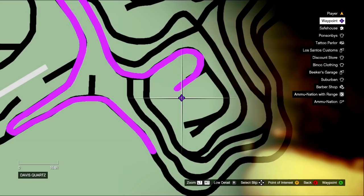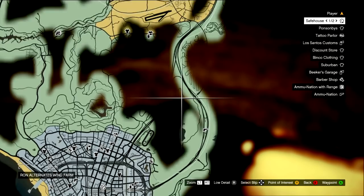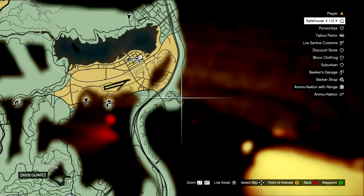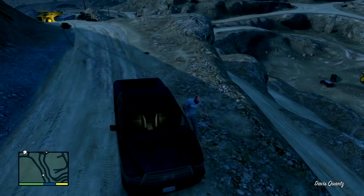Hey, what's up nation. It took me a little while to find bail jumper number one, Ralph, so I figured I'd make a quick video on it. It's right here in Davis Quarry — I'll show you the relative area. If you like these, let me know and I'll do the other bail jumper locations, because this took a little while. Here's where it is, and you'll want to drive down into the middle of this quarry.